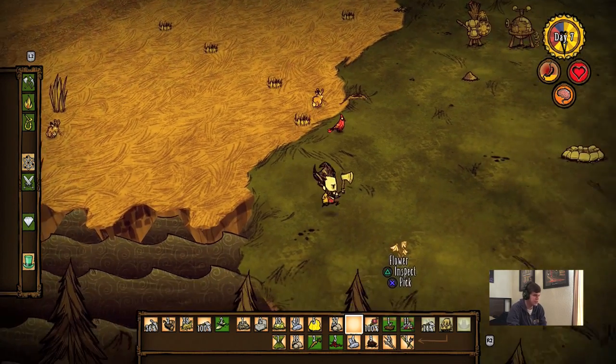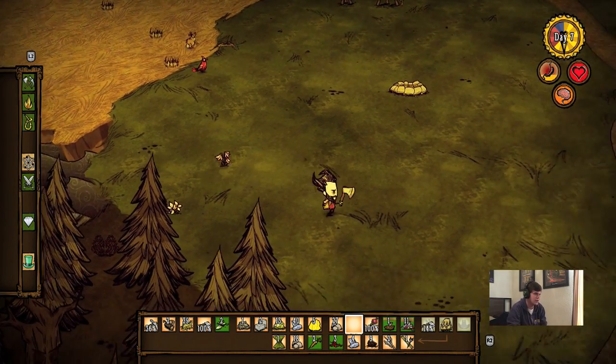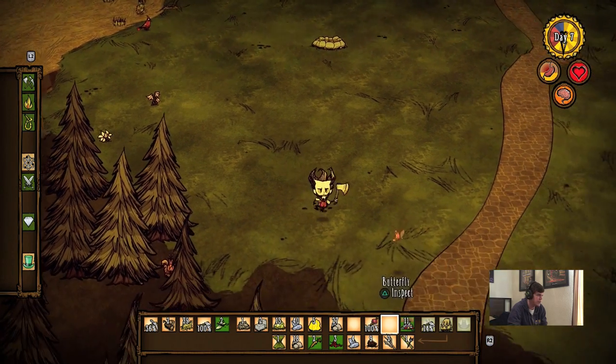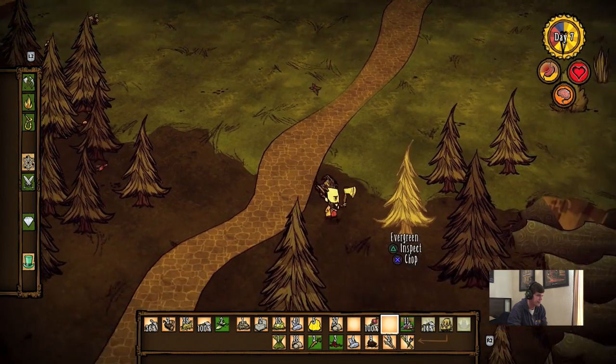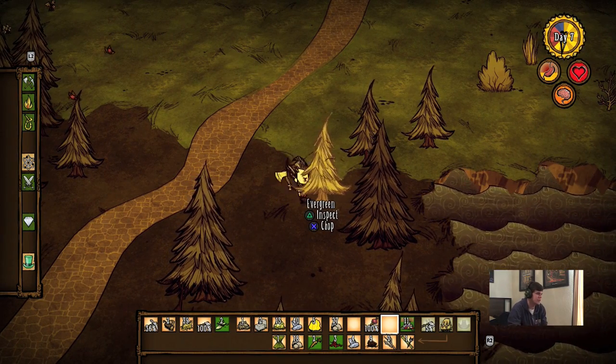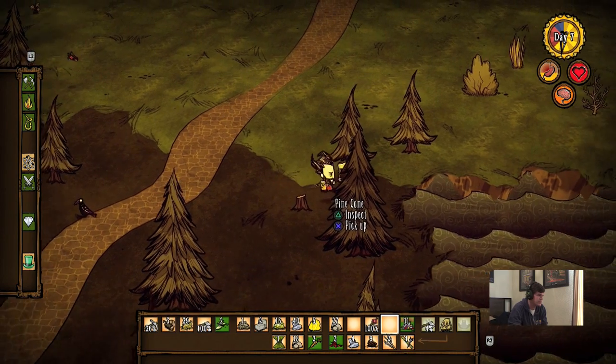I also want to make a chest, so we need to go get some more wood. I'm going to eat this morsel since it's starting to go bad. We need to make a chest to start putting stuff in there that I don't need right now to clear up my inventory.